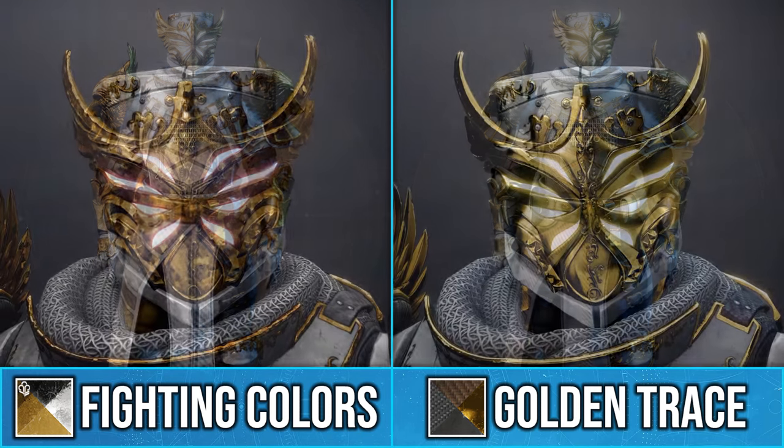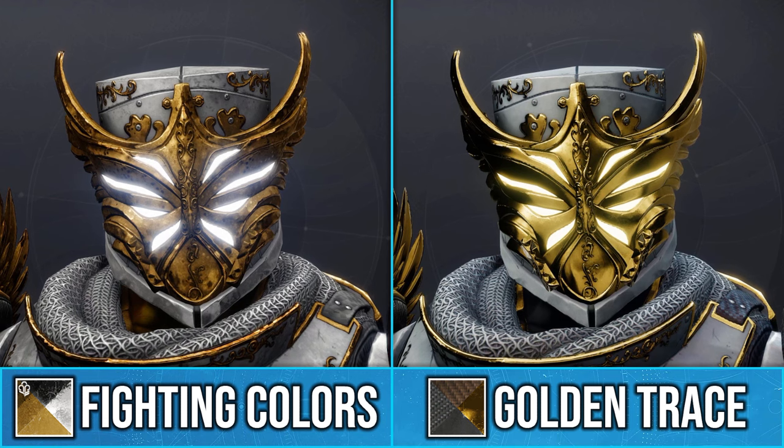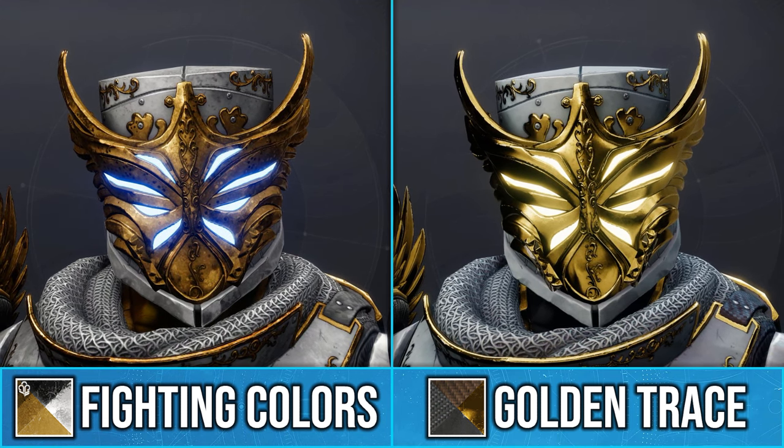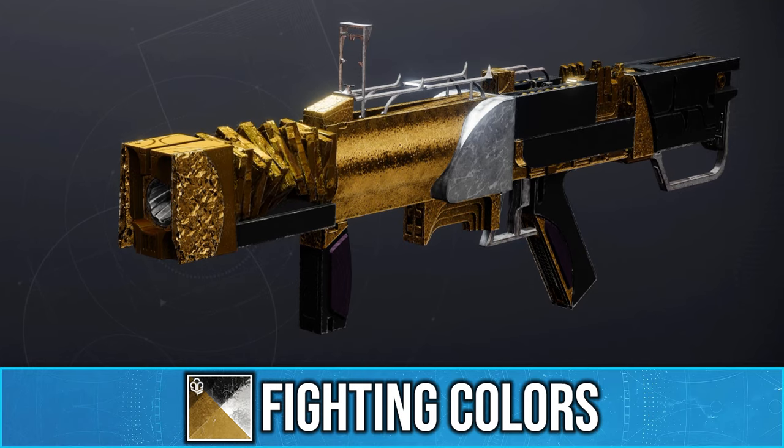For example, up close you can see that the gold on Fighting Colors is animated. As well as this, it does have a unique glow which transitions from red to yellow, then blue, and these represent the class colours. As for weapons,